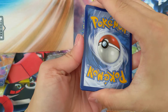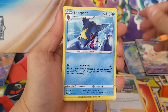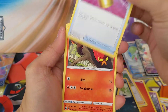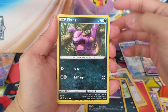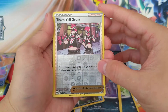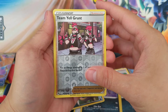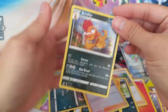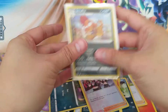Seventh pack: Fire, Sonya, Sharpedo, Harbach, Trubbish, a Full Heal, Sizzlipede, Purloin, Ekans, a Reverse Team Yell Grunt — which returns an energy attached to one of your opponent's Pokémon into their hand, a little disruption — and a Scrafty. Nice. We haven't gotten any repeats, so can't be mad about that.